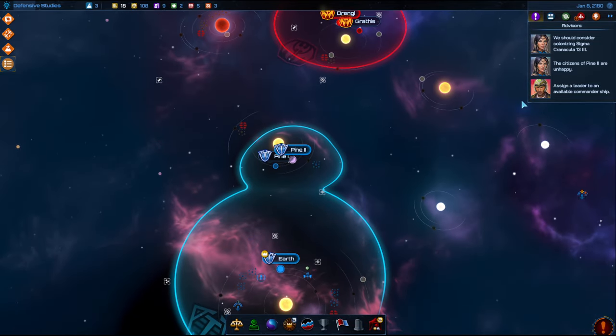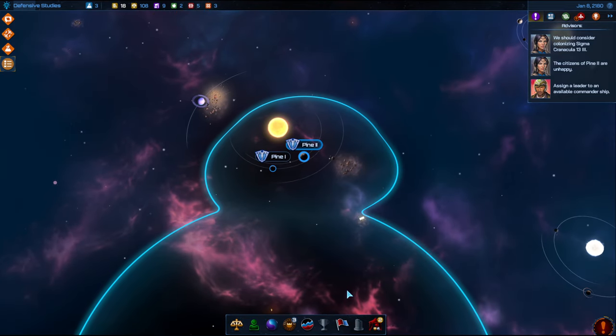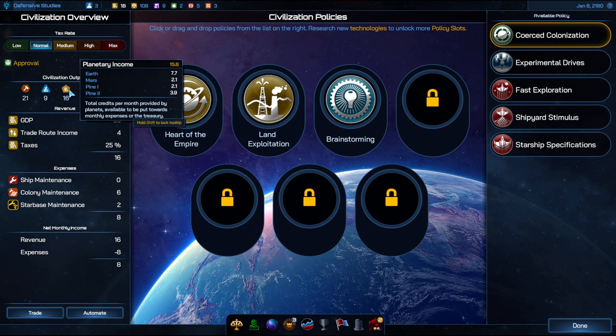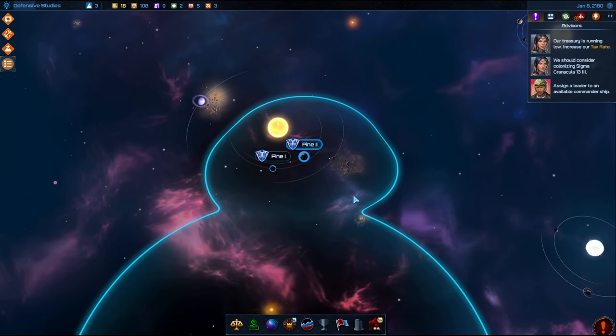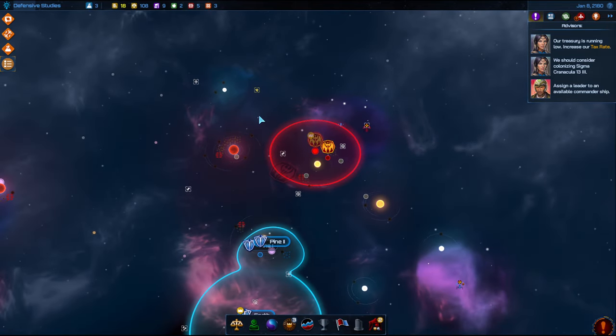First thing is our citizens of Pine 2 are unhappy. The easiest way to fix that is to go in and lower our taxes. It's going to cut into our money-making, but you can see what that does — we're going to lose from 16 to 6 on our income, but our research and manufacturing output are going to go up because of approval. So that's probably for the best right now. We'll also get some trade here in just a minute, and that will fix some of our money problems if we don't go to war first.